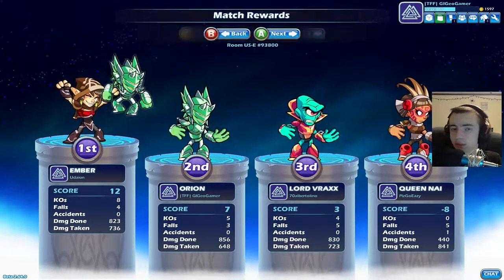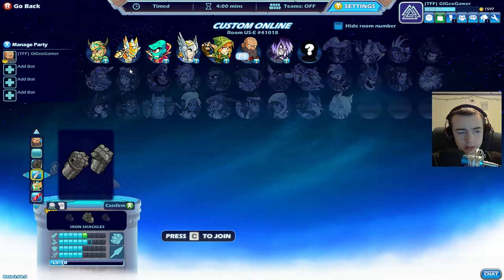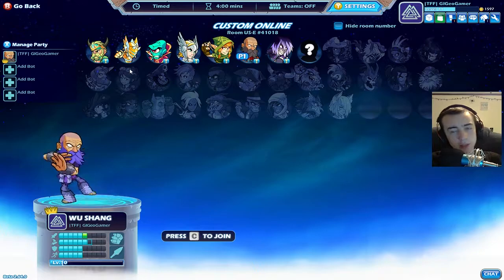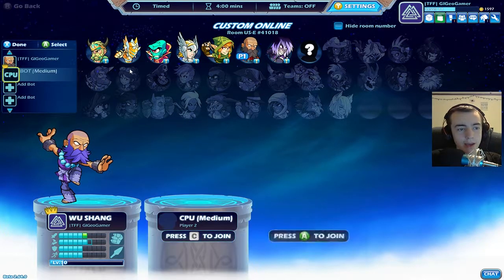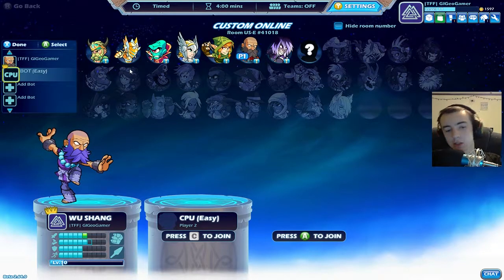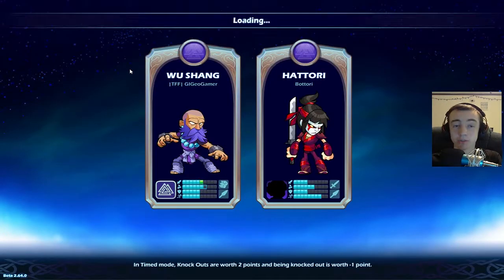We unlocked a new stance and I'm gonna switch back to Wuxiang for this next one. I kind of like the purple color. Let's try to create a private match — apparently we can't, so let's go ahead and add a bot. The bot is on easy just because I want to be able to demonstrate the moves. Here are a couple of maps.